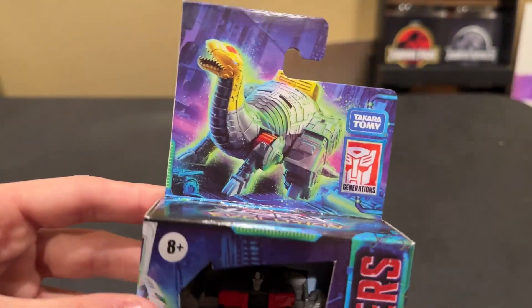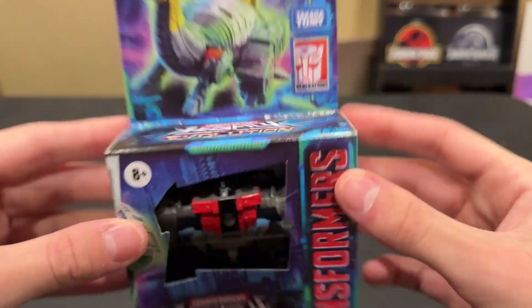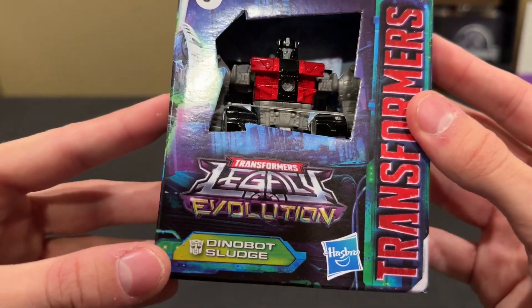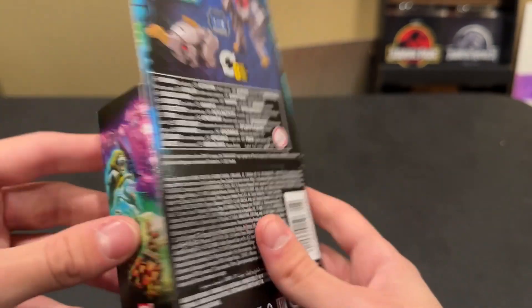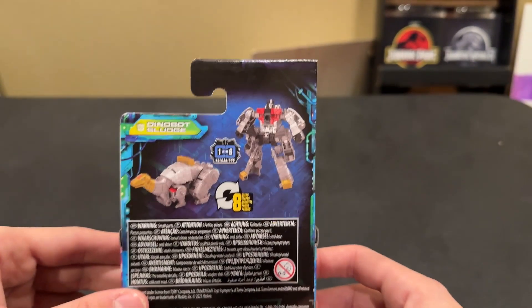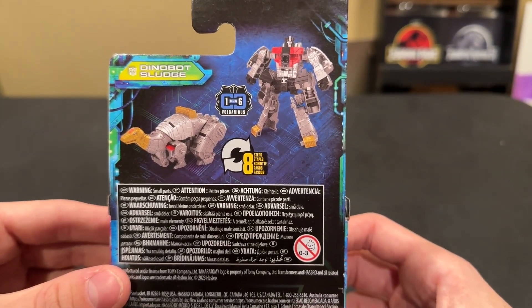Taking a look at the packaging, we got a nice little artwork of his Dino Mode, the logo there. Dinobot Sludge the Autobot — there's his robot mode. Core class, other side, and then eight steps. He's one of six, or Volcanicus.